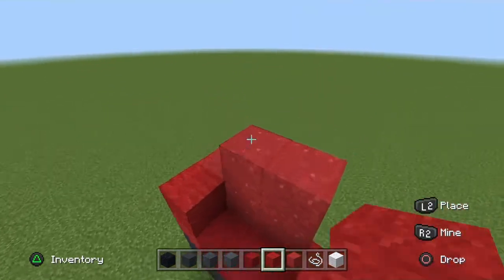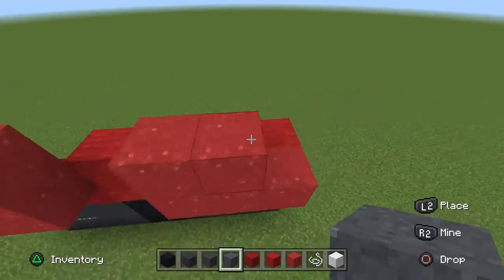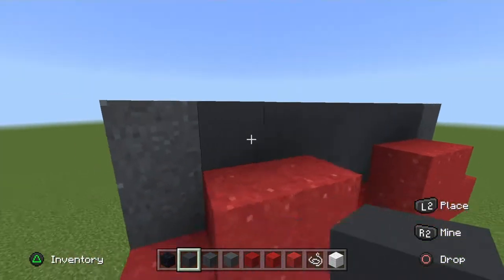Go behind where the corners are and place placement blocks behind them. Next, on top of those placement blocks place gray powder. Fill the middle gap in with gray concrete, and then fill the next little gap in with gray concrete as well.